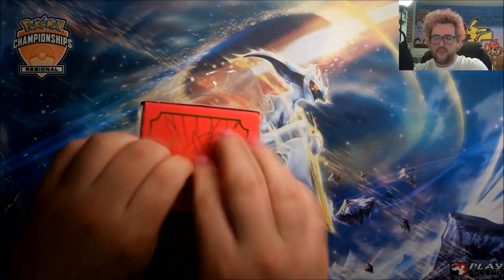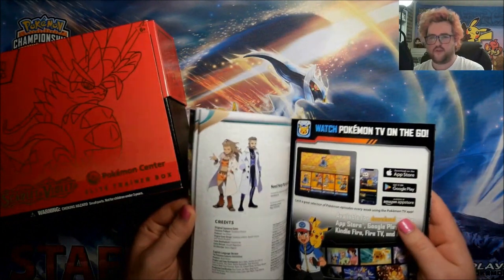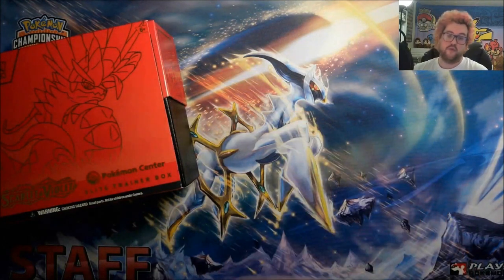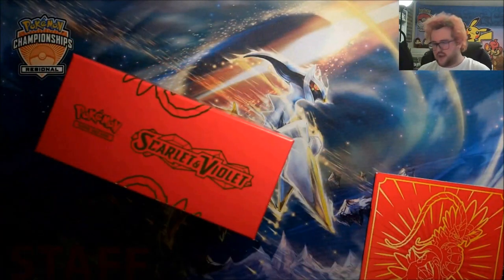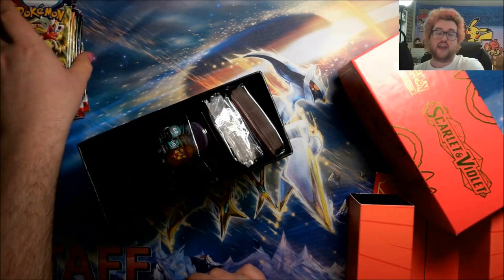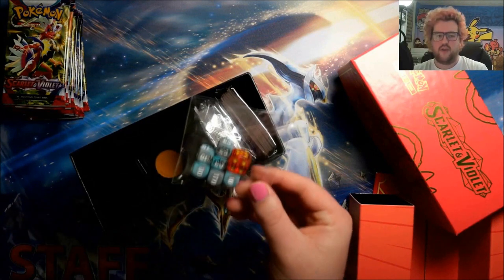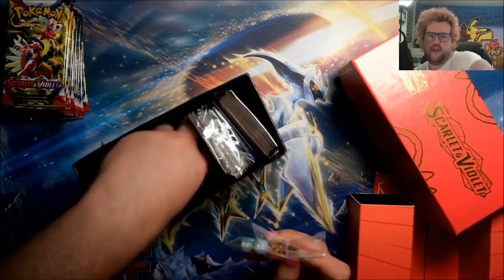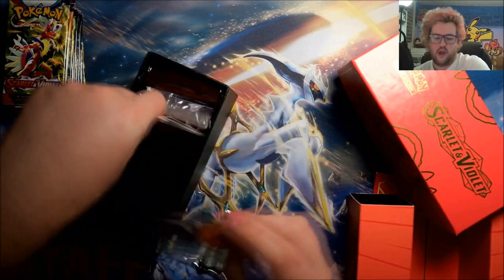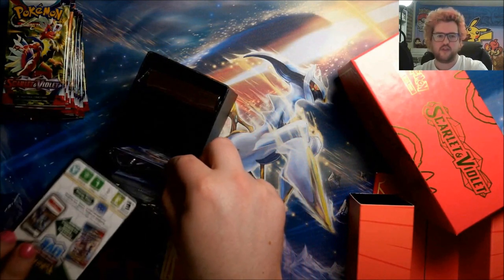Starting off with the player's guide as always — shows us all of the nice cool stuff we can be pulling from the set, lots of very very nice stuff. We've already pulled from the set actually if you've seen my previous videos. The Pokemon Center ETBs are now up to 11 packs — previously it was eight in the regular ones and ten in the Pokemon Center ones, it's now up to nine in the regulars and eleven in the Pokemon Centers. We have our dice, damage counters, and a set of poison and burn markers that look really really nice.